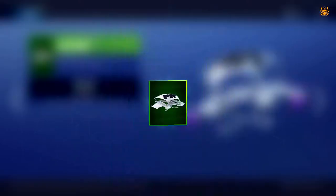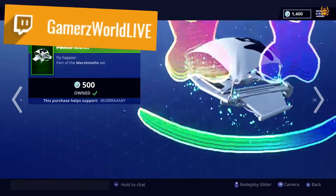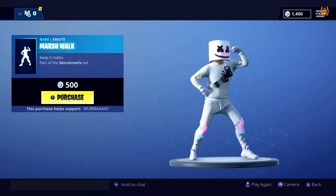Let's get the glider and then jump into a quick game just to show you what the skin looks like. We'll try some of the dance emotes to see if it lights up - that sounds like a plan. Check it out - Marsh Walk!